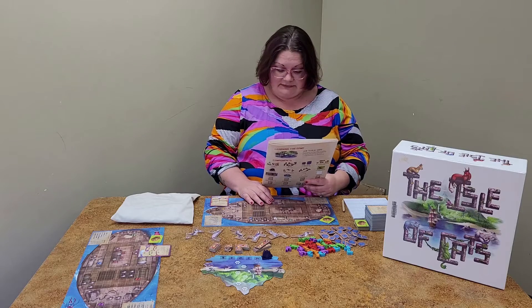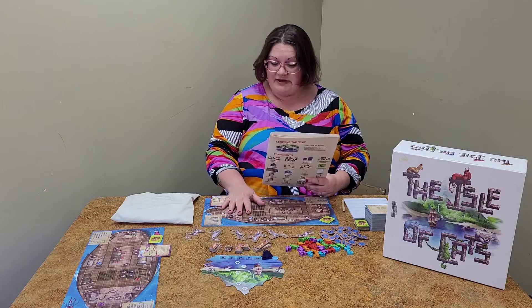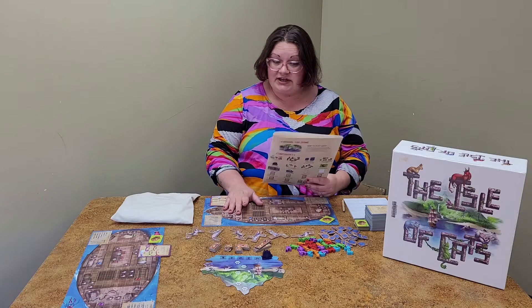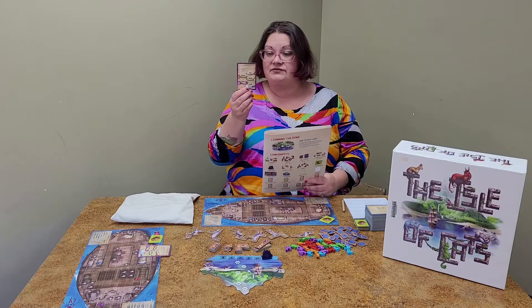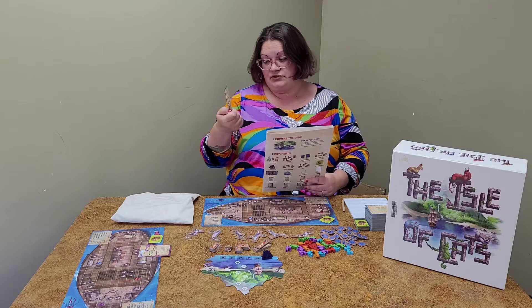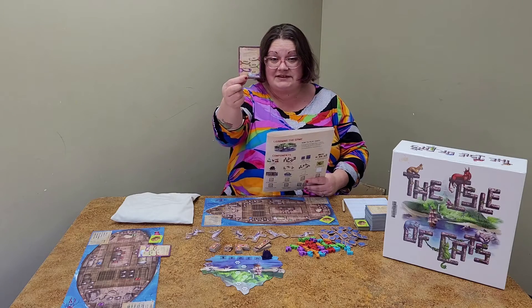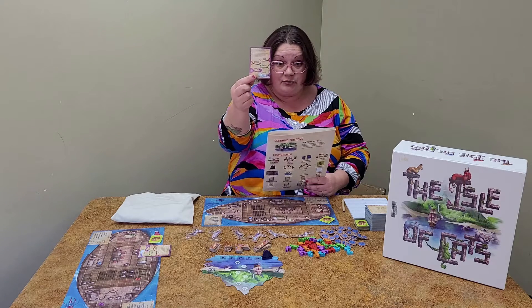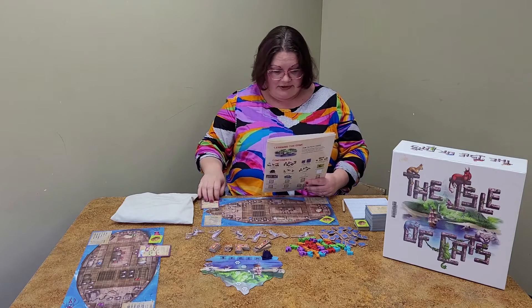So how to win: at the end of the game you will earn points for each cat family you have. A family is three or more touching cats of the same color. There are five different color cats: red, orange, green, purple, and blue. You do have a cat reference card — it's also good if you're colorblind and can't see the colors, since all the cats have different tails so you can tell them apart that way.